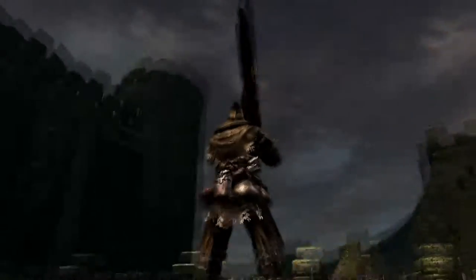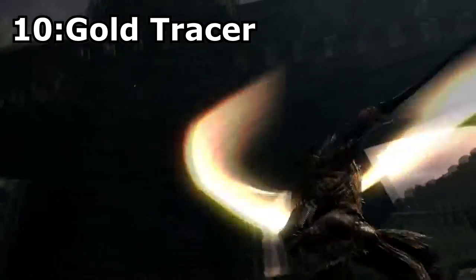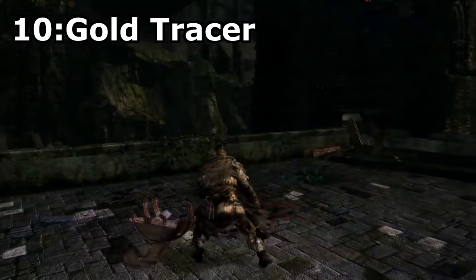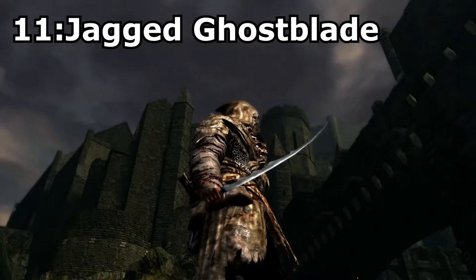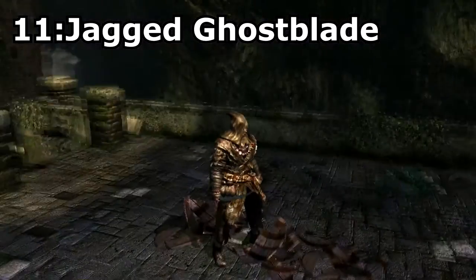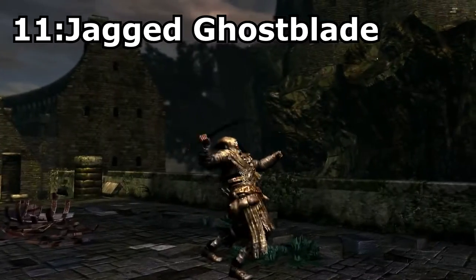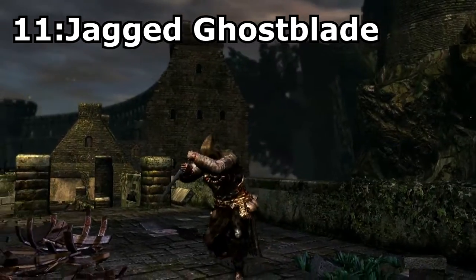Next up is Curved Swords. Gold Tracer. This sword can be acquired from Ciaran by either trading in Artorias' soul or by killing her. This sword has a really cool effect when you swing it and, when combined with its cool moveset, this can make for a pretty badass looking weapon. Jagged Ghost Blade, a rare drop from the ghosts in New Londo. This blade is really cool because not only does it look cool, but it also has a unique moveset that allows you to stab your opponent. And this blade can attack ghosts without the user being cursed.